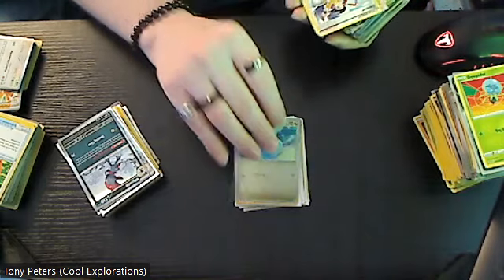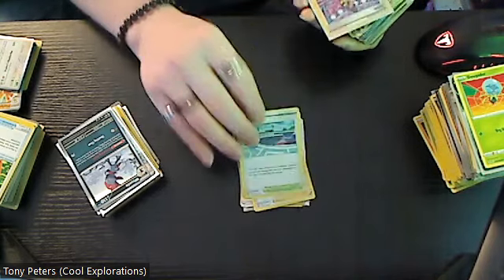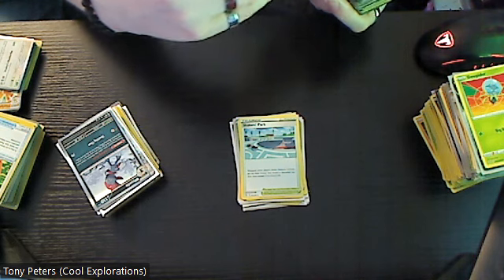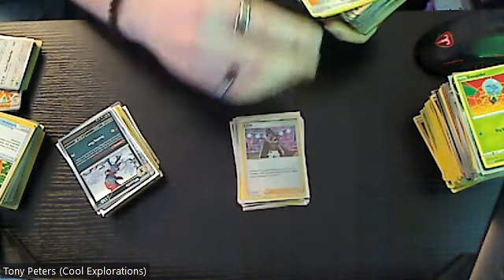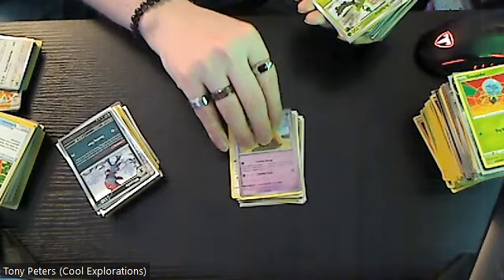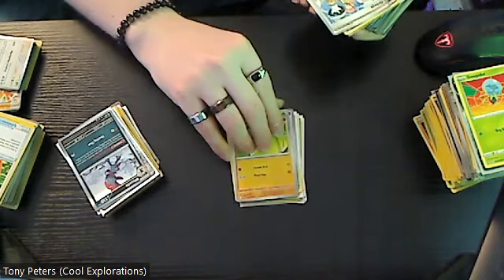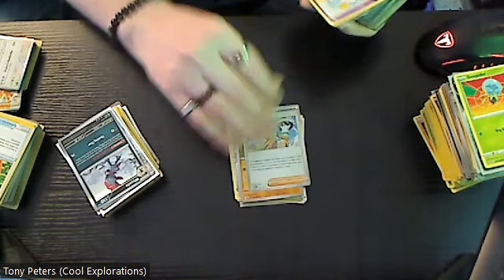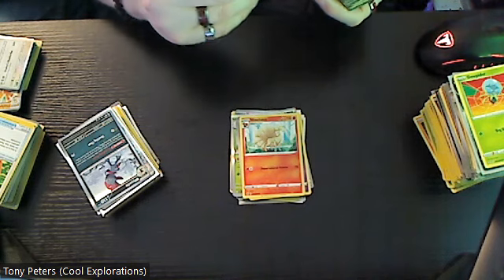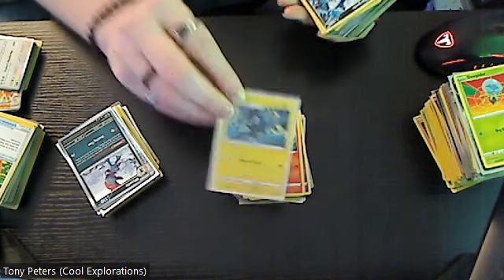Reverse holo Dratini, Dancer, Skaters Park, this is a holo Léonie which is about a two dollar card, Probematic, another Trumbeak, Gutsy Pickaxe, reverse holo Drowzee, Arboliva, Toad School, Ortega, another version of Swirlix, another version of Ninetales, and then we have this version of Luxray which is actually a three dollar card.